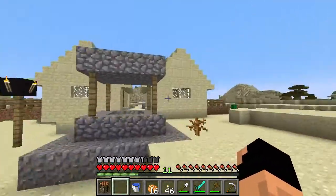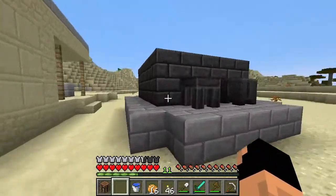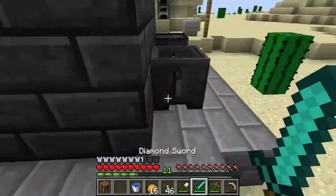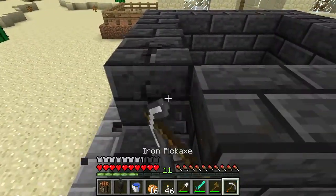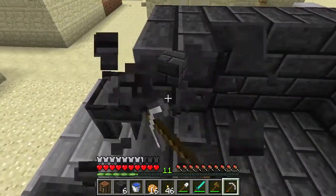Which one's the blacksmith's area? Blacksmith has lava — oh, this is the blacksmith! And here's a Tinker's smeltery! Sweet. Do we just take it? I think we just scrap the parts that we want, and we definitely want these parts because these are what we're waiting on those bricks to make.